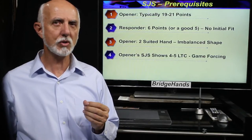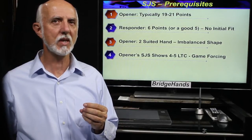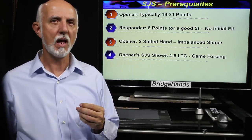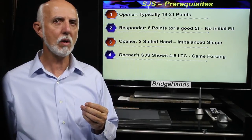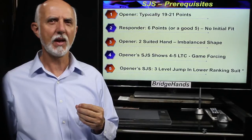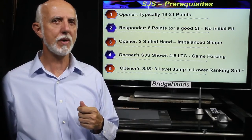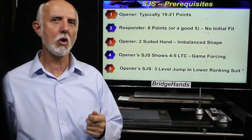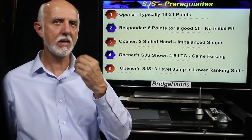Fourth, since opener's strong jump shift is game forcing even when responder may only have six high card points or maybe a bad five, opener ought to have four or five losers. If opener held a good four losing trick count hand or less, we would expect a strong two club opening bid. Fifth, opener's rebid is at least the three level and is made in a suit rank lower than the opener's first suit, such as one spade with a rebid of three clubs.